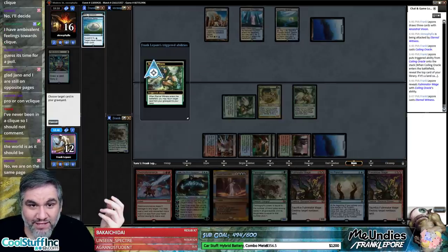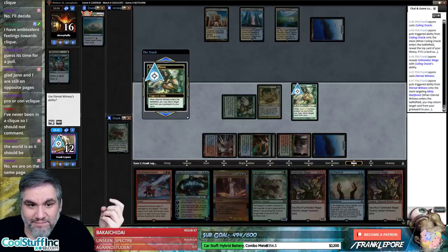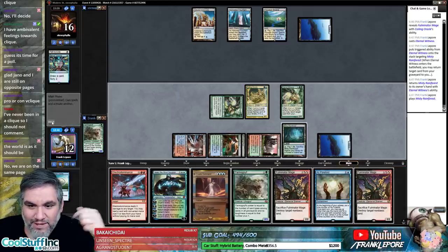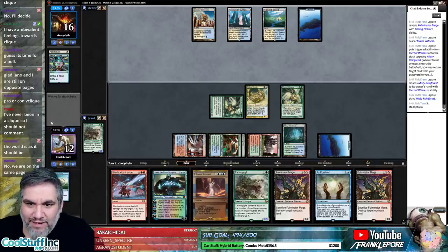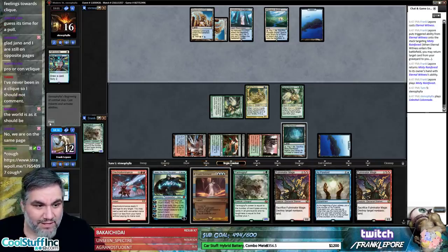This one has to get countered. Really? Now I'm just taking the Misty — the Father John Misty Rainforest. We want another red here so we can play things, you know. They can actually Wrath here but then they're tapped out, which is pretty nice — so we get to resolve a Jace and a Tarmogoyf. That would be pretty gas. They're not doing that.